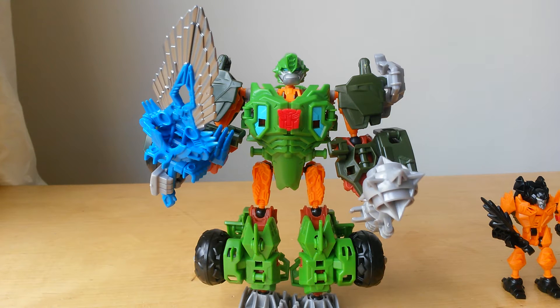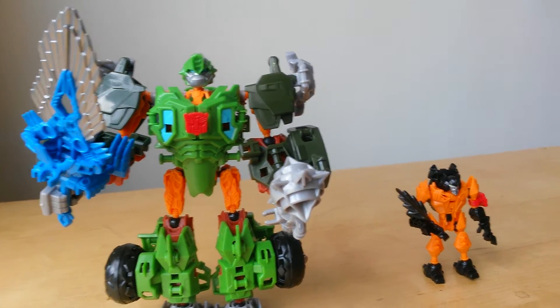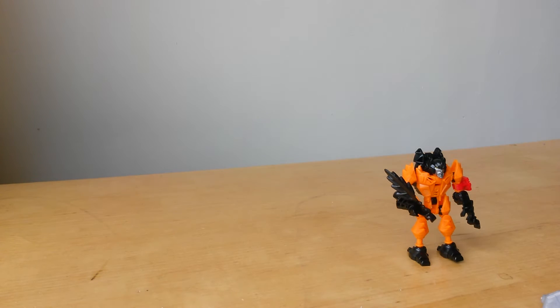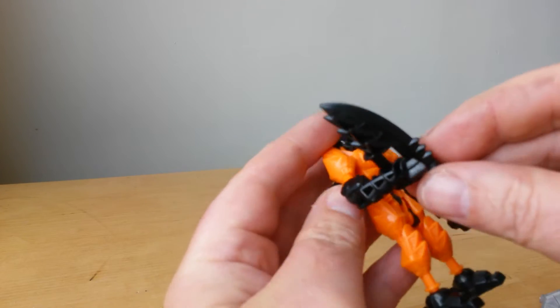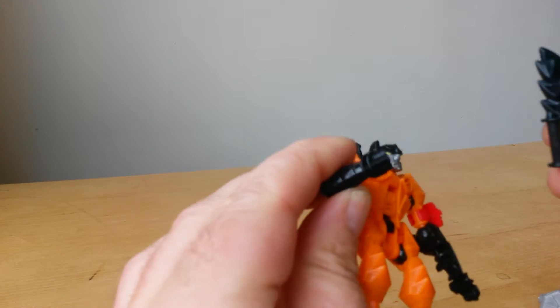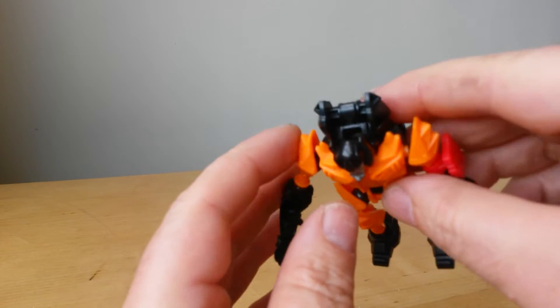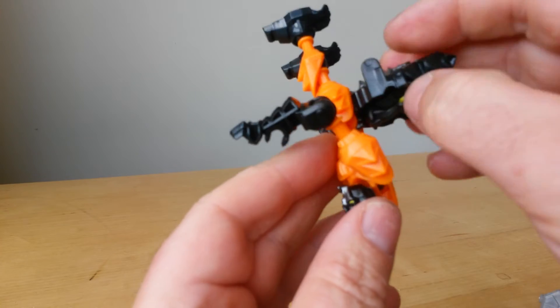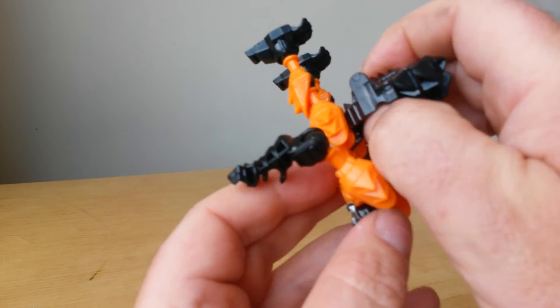At least you are getting that little extra added to this line of ConstructBots. Now the wolf guy - I'll do him. Obviously Wolfgang is holding his tail as a weapon, much the same as Predaking would. Very simple to do - you open that up, take the wolf head out. It's a saber tooth wolf type thing.